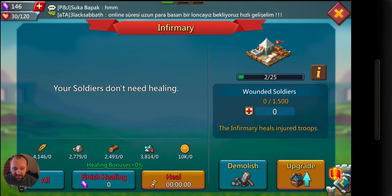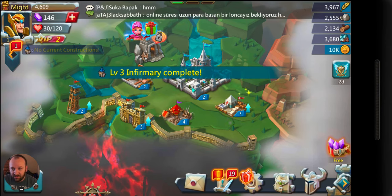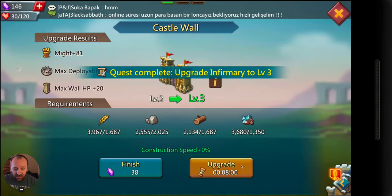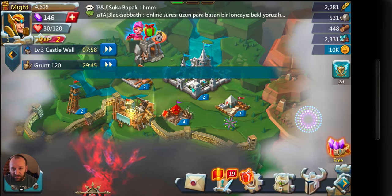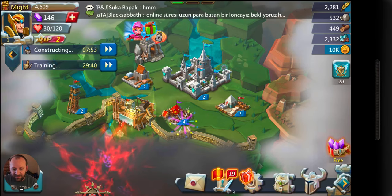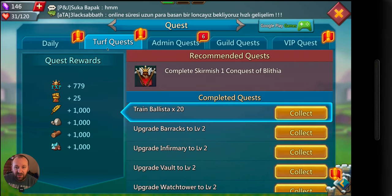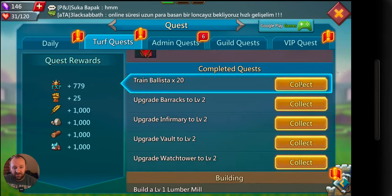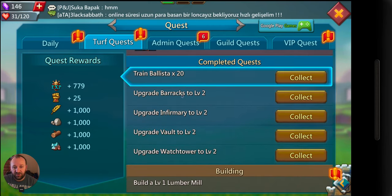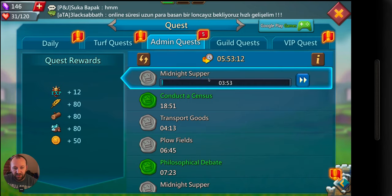Now let's continue to upgrade things. Whatever we can upgrade, we will — for free. Let's expand that queue again so we can do that quicker. We've got one going. I'll let this tick down so we can see it. While I'm letting that tick down, I'm going to let these turf quests collect — we're going to let all of those stay right there and not collect them, and I'll show you why later.